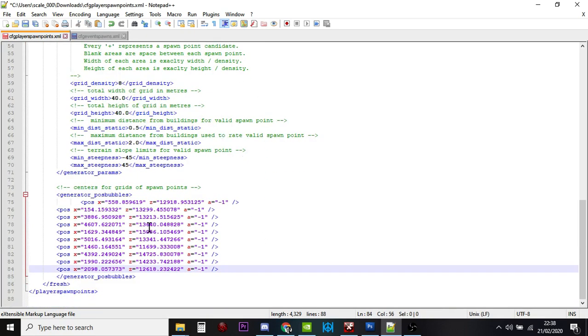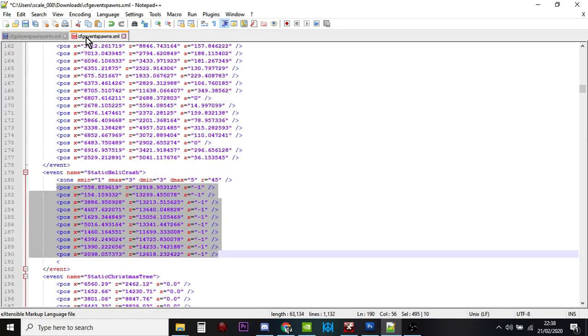As things stand, the helicopter crash is still a random event and you normally only get a maximum of 3 helicopter crashes on a map at any one time. So even with this method there's a chance you'll spawn in and there'll be no helicopter crash there. Let's save these files and then move on.